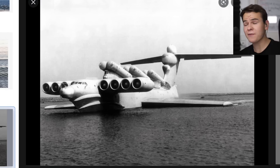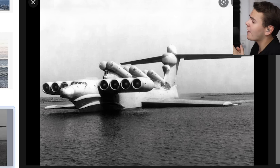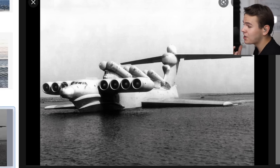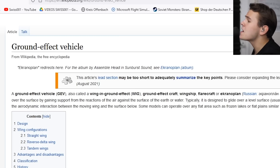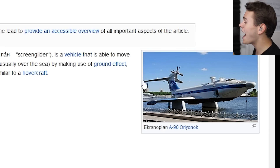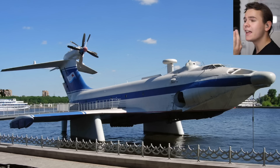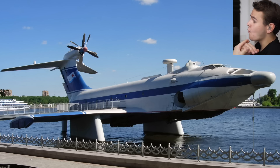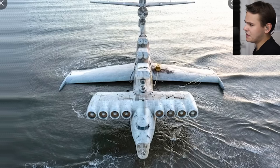The most interesting aircraft slash watercraft of all times — the Ekranoplan, a project from the Soviet Union in the 1970s. This plane slash boat, I really don't know how to classify it, is something called a ground effect vehicle. It has short wings and aircraft engines, which help it get really fast. It actually does get lift above water and uses ground effect to fly very quickly. This was the biggest ground effect vehicle ever built: the KM.